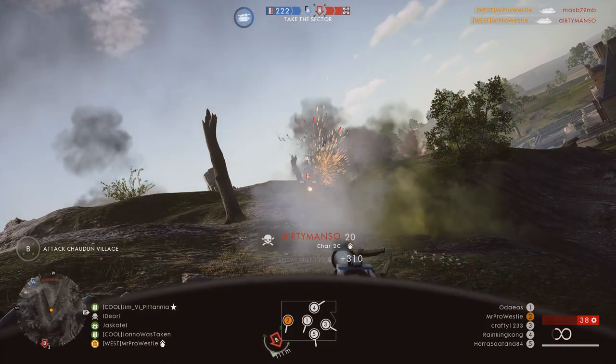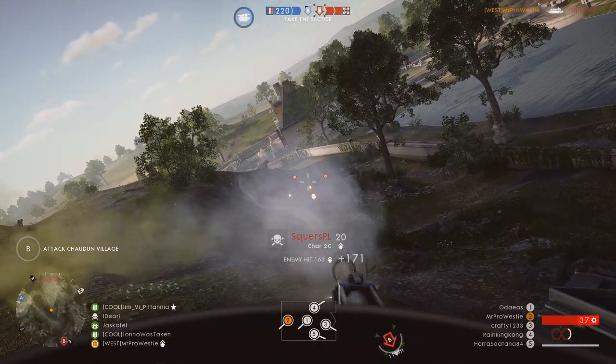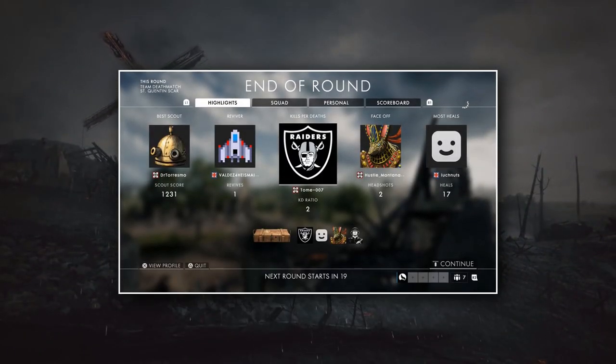The end of round screen is where we're going to be seeing the front of the changes, and really it's the most important part. Currently, the end of round screen in multiplayer shows a bar of icons at the bottom showing the avatars of the players who received a battle pack at random for playing in that round. It is purely random, and there's no way you can really guarantee one.